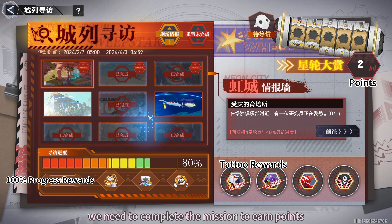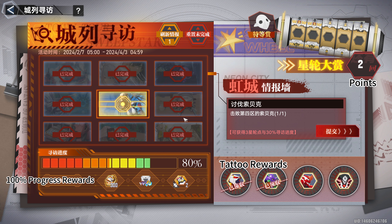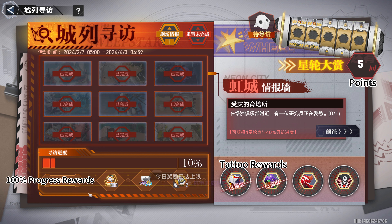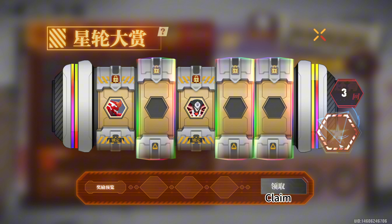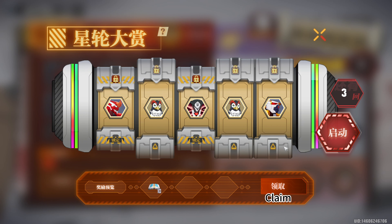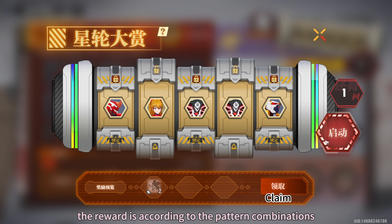Second event: we need to complete missions to earn points. Use the points to do a lucky roll. The reward is according to the pattern combinations.